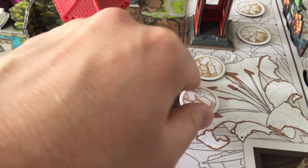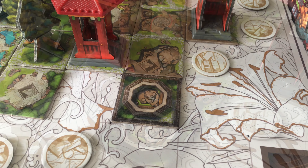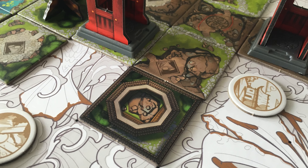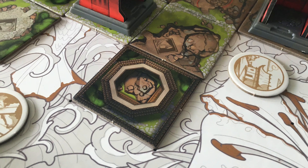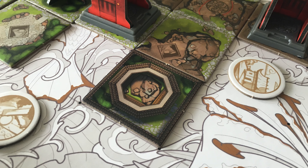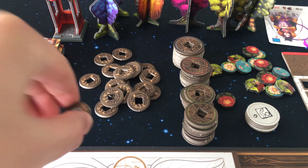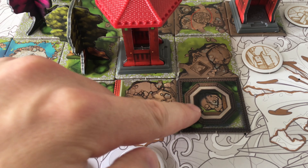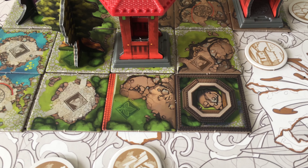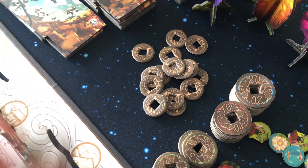There are some special tiles with additional rules, like the temple. When you place a temple, you gain a coin for placing it and another coin for each wall that connects to its same terrain type. After placing it, other players can also play tiles next to it to score or gather that coin as well.